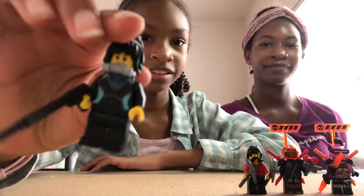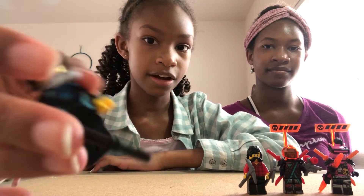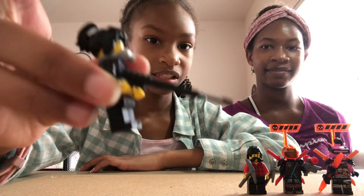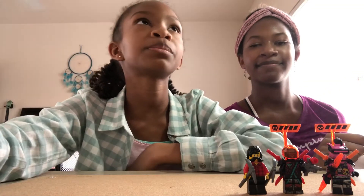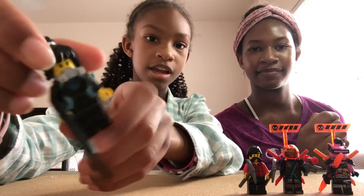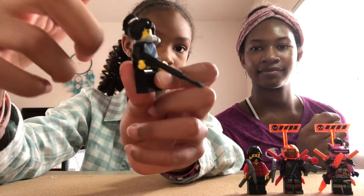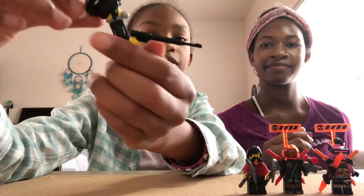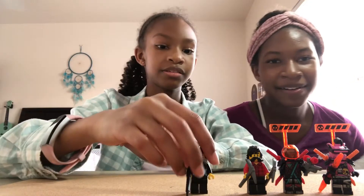The next one is Nya's avatar. What I like about her is her little mask, her outfit, and her weapon. She has a fishing spear — I knew it had the word 'spear' in it. Her weapon is a fishing spear and she's wearing a wetsuit with an oxygen tank.